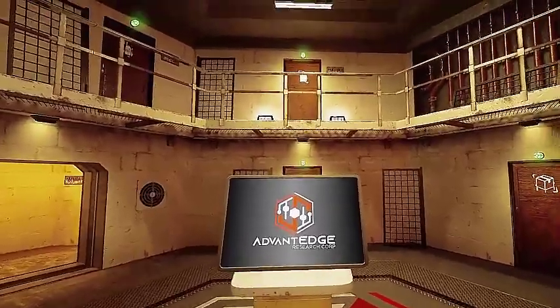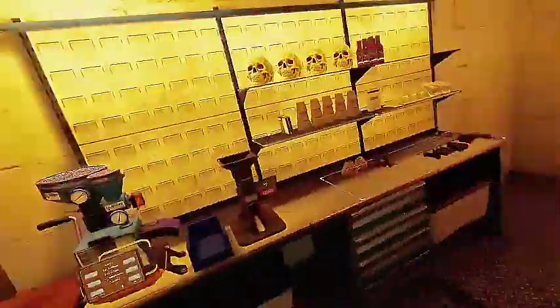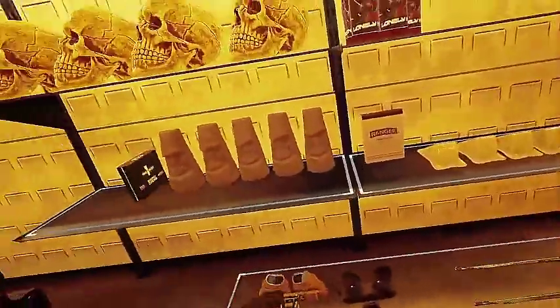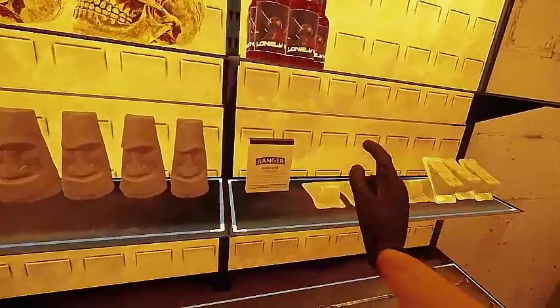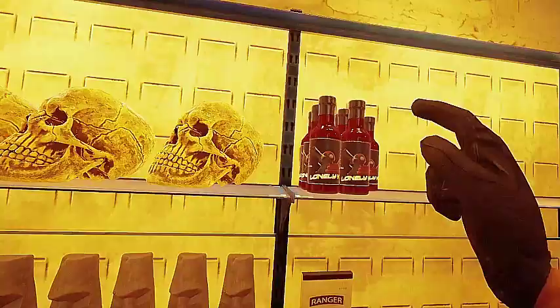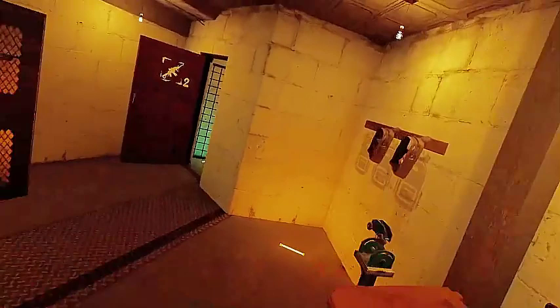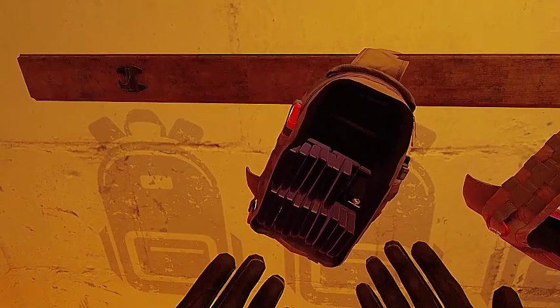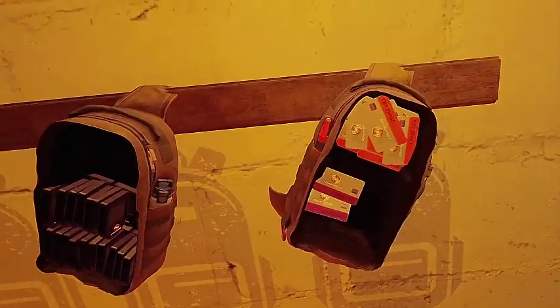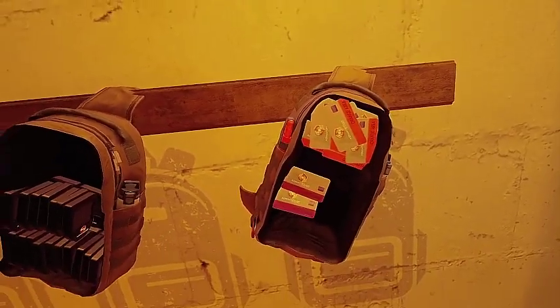I'm going to be showing you guys all the spawn locations for the skulls, the creator items, tiki heads, purple key cards, and crypto wallets. Cheese gives you 20k, handbook gives you 20k, the sauce gives you 20k, skulls give you 20k, and tiki head gives you 20k. Crypto wallets are a random amount, so you might want to collect them and sell them when you can. Key cards can give you access to even better loot, or you can sell them for a thousand each.